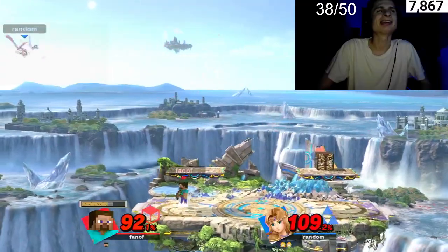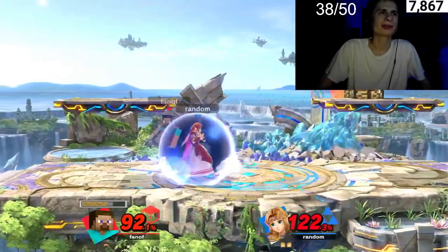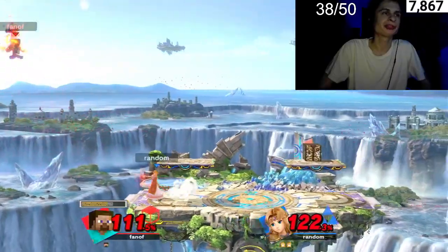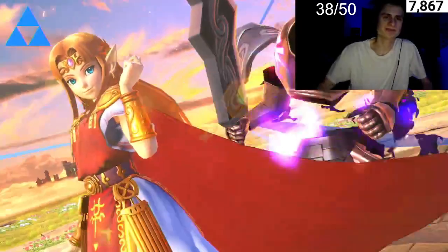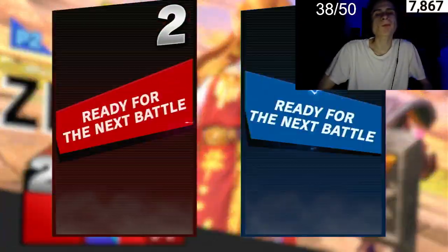Oh my gosh, the down-A kill so early man, it's actually good. It's anvil, mine cart, right? I'm mining materials — you mine materials with neutral B. Oh, she caught me with the down smash. Nice, okay, we got the next round!